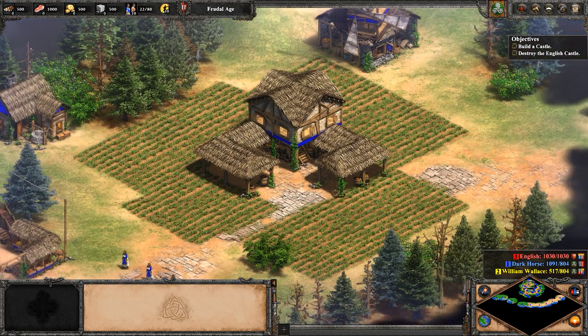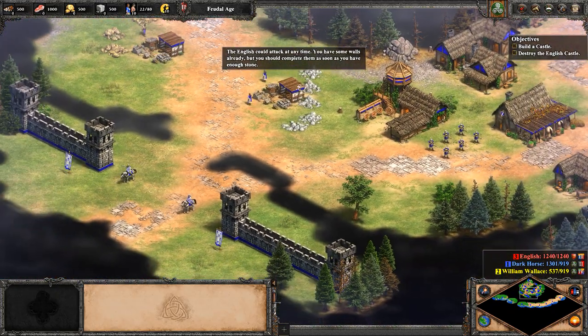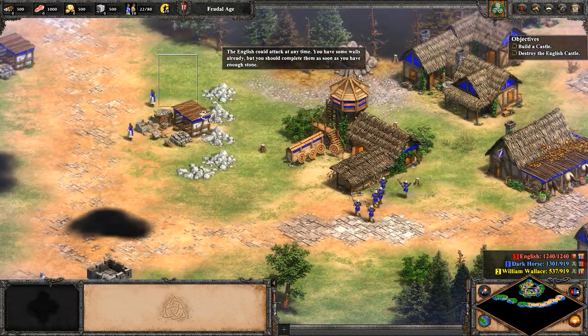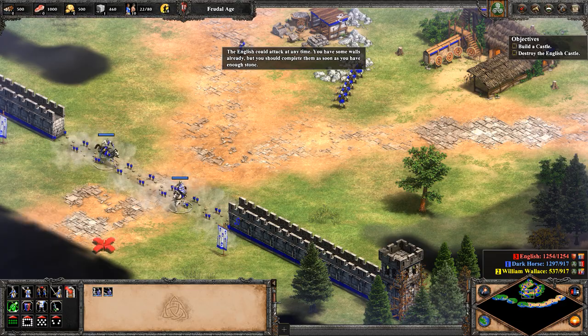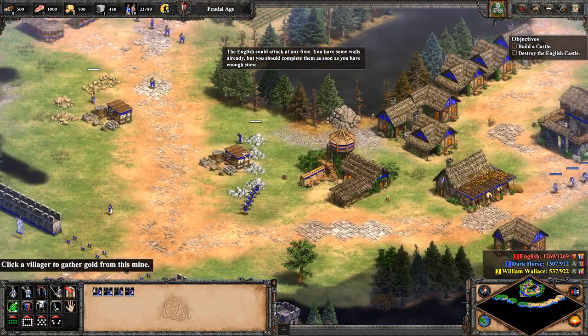Let's close this out. The English can attack at any time. You have some walls already, but we should complete them as soon as you have enough stone. We have enough stone — about 500 — so let's go ahead and send a villager down to the south and to the southeast. They'll get to work on that.